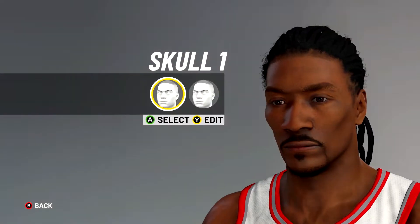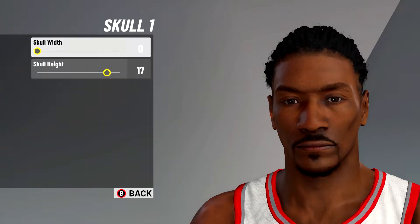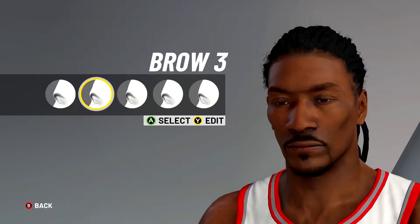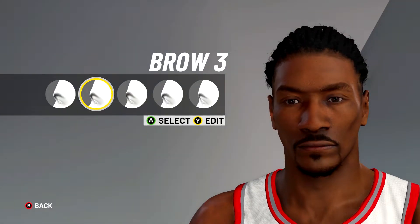Next you want to go to the skull. I went with skull number one, and here are the selections: zero on skull width and 17 on skull height.